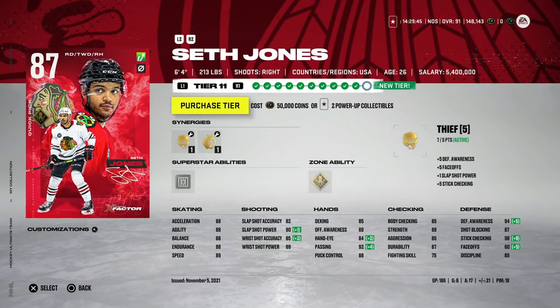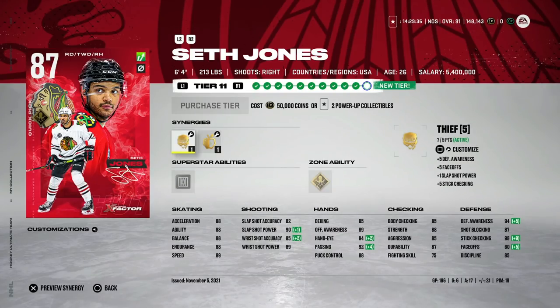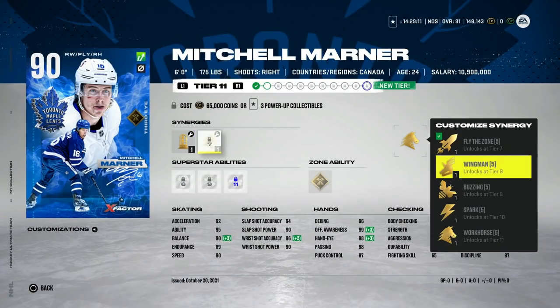Taking a look at some of the X-factor upgrades: Seth Jones goes from 86 to 87 and does get a speed boost — now up to 89 speed and 88 acceleration, still with Shut Down and Quick Pick. Still one of the better right-handed X-factor cards, especially because he's not that expensive. Now that he's at 87 it'll probably be a while before his next upgrade, but he's still not going to break the bank and I really like this card.